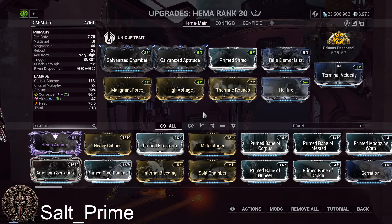First, I want to go over interesting things about the HEMA. It starts with innate viral, which is very powerful — viral is pretty much the best general element for low alpha damage weapons. This is a low alpha damage weapon, so if it didn't have innate viral, you'd be putting viral on it anyway. Having it innate lets us play around with other elements.